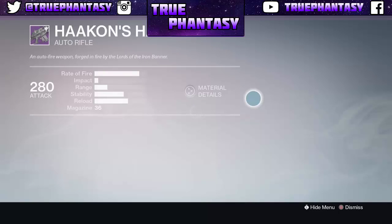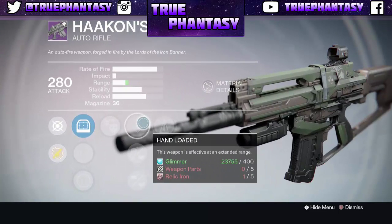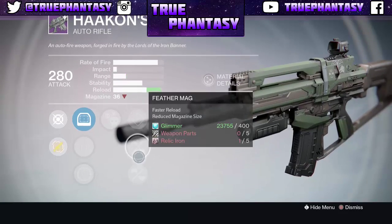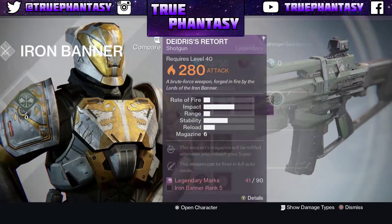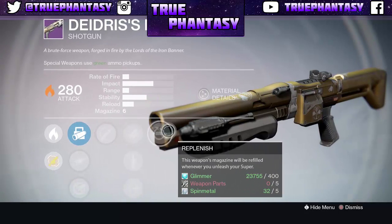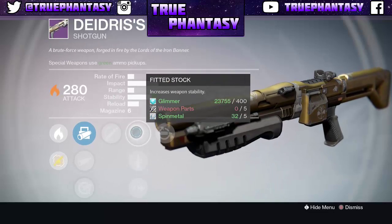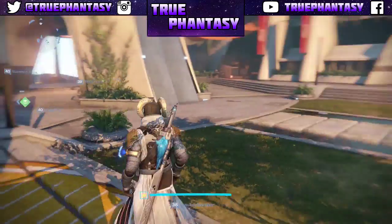And for the auto rifle here, we have crowd control, counterbalance, and then for the middle tier, we have hand loaded, feather mag, and reinforced barrel. For the shotgun, we have full auto and replenish — this weapon's magazine will be refilled whenever you unleash your super. Pretty good I guess — this would actually be a really good shotgun for PvE. But there's all the stuff on the warlock.